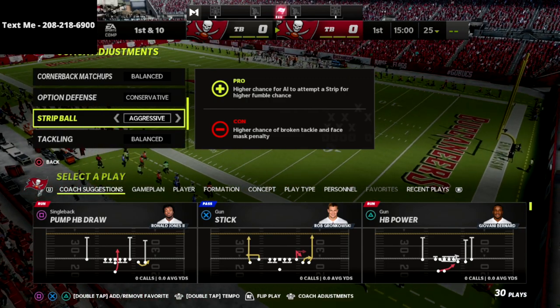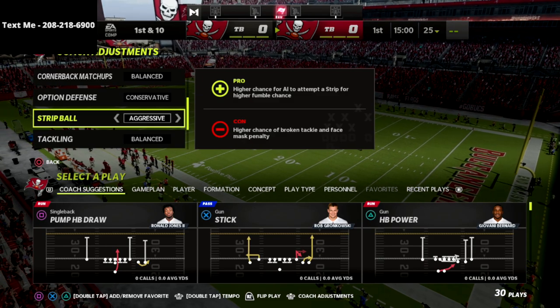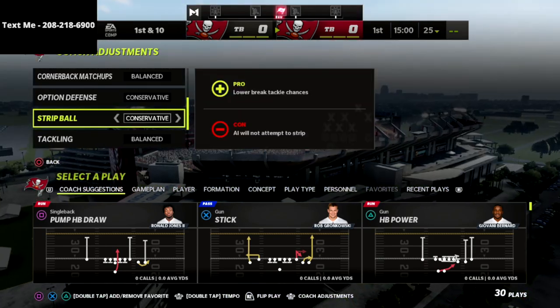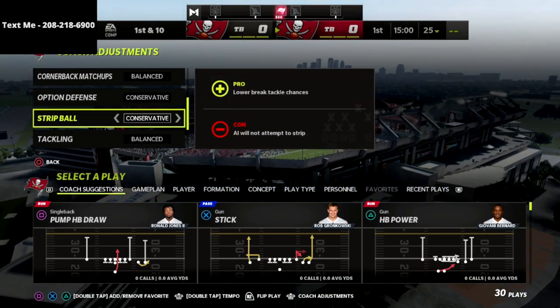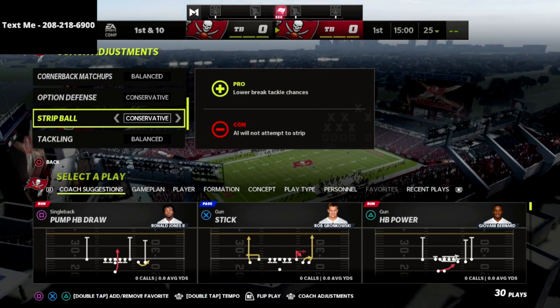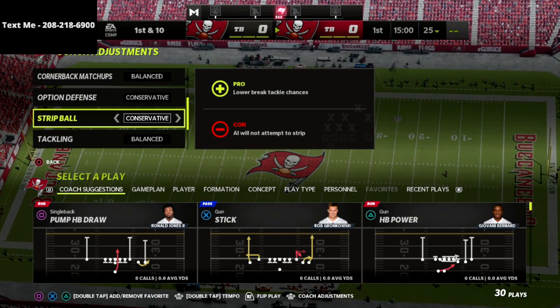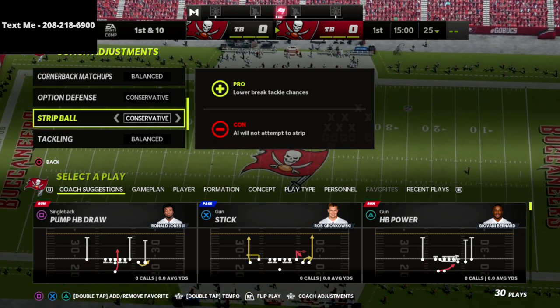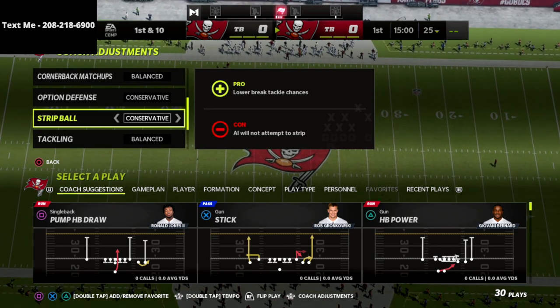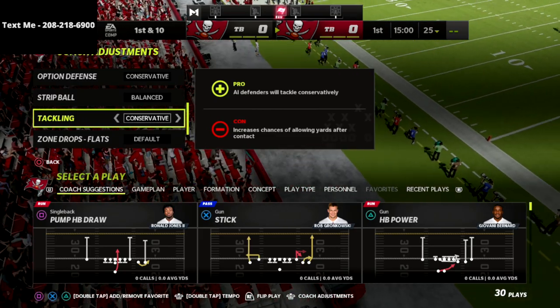Strip ball I actually leave on conservative. If you put it on aggressive, there's a high chance for AI to attempt to strip for a higher fumble chance, but there's also a chance of a facemask penalty. On conservative, there are lower break tackle chances but the AI will not attempt to strip. You can do whatever you want — I personally like to go conservative or balanced.